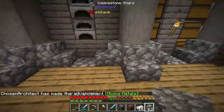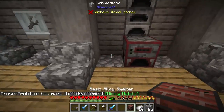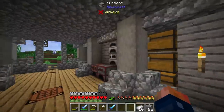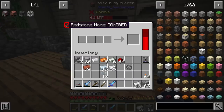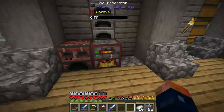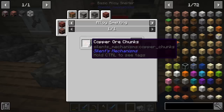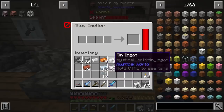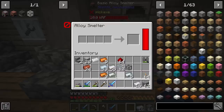We can make the alloy smelter and then smelt up some bronze to use it. I'll place the coal generator in the center and my alloy smelter here. Now we can throw some coal in here. To make bronze it's three copper and one tin - no specific order required. There it goes - it makes four bronze ingots! It rotates between dust form and ingot form.